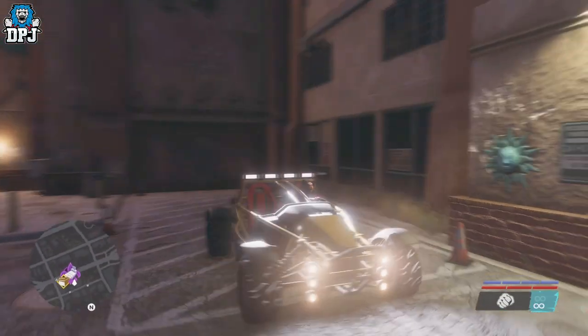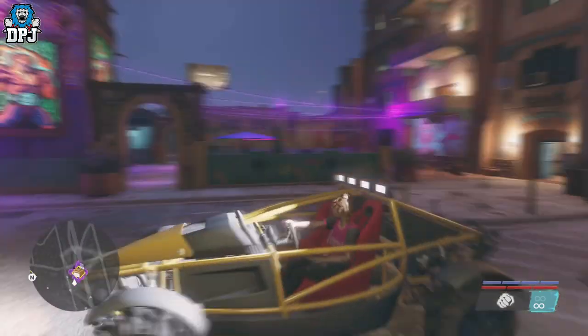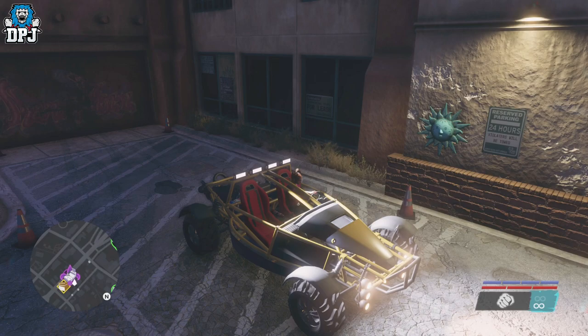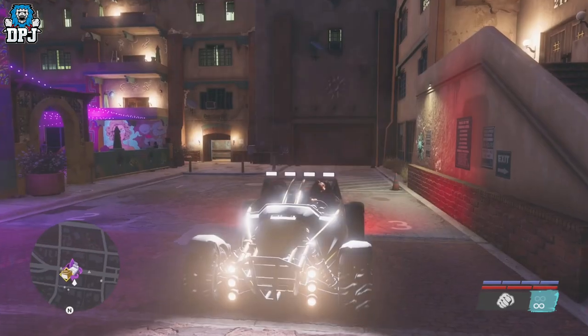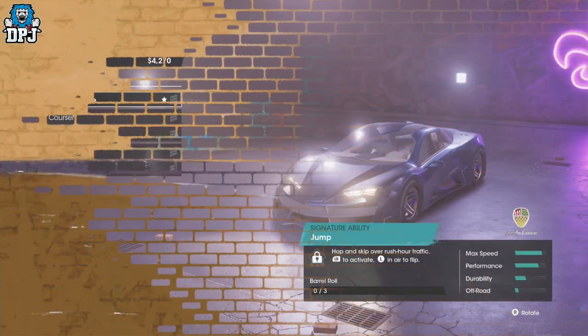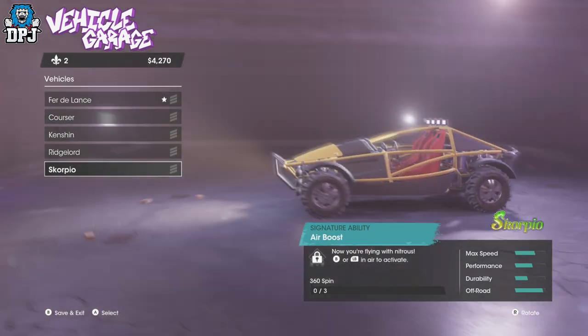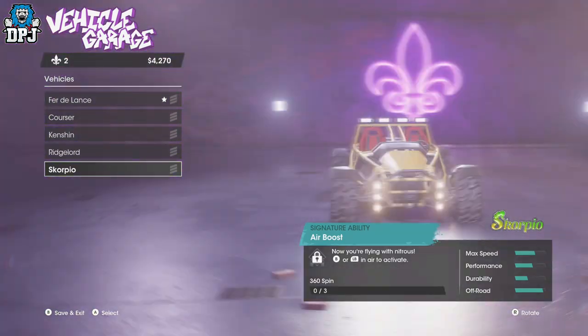So from the start, when you're able to explore the open world, there are plenty of things to do and find. I've made it my mission to bring you guys some of the best things — I've shown you a supercar location and many other things — but today I'm showing you where to get this amazing Scorpio off-road vehicle. As you can see, its off-road stat is almost maxed out.